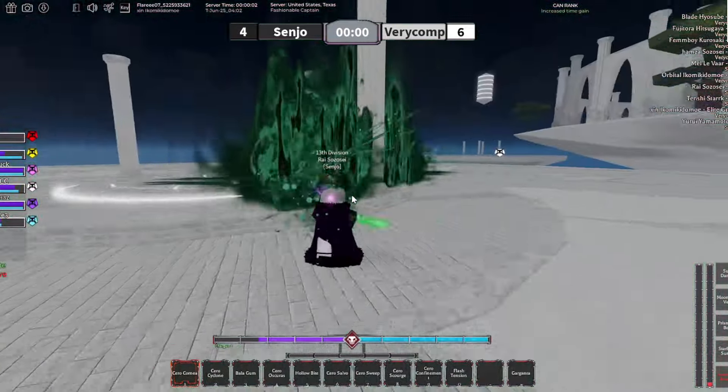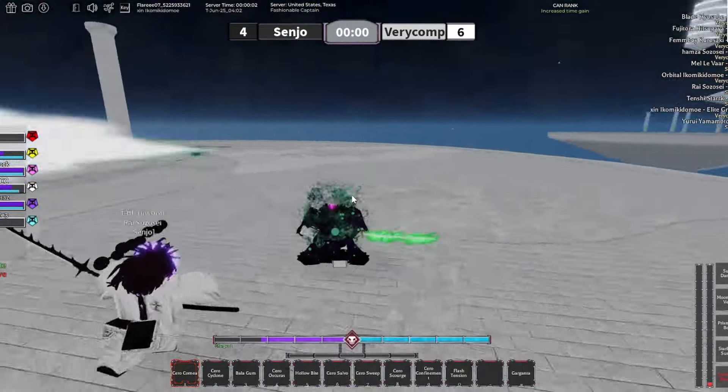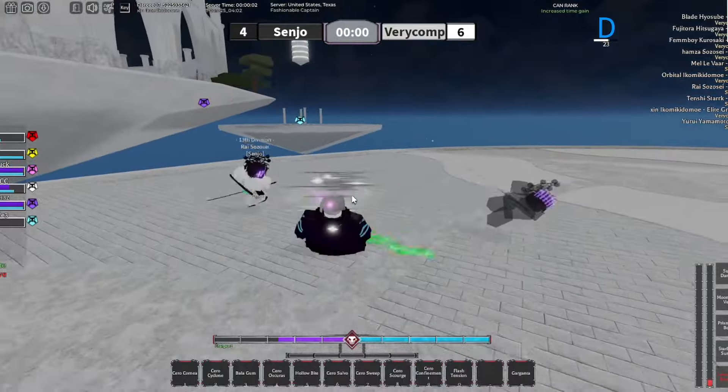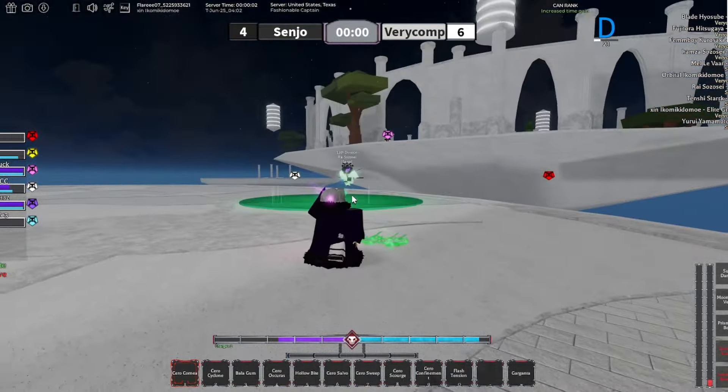The backwards crit (blue) gives you a 10% buff against the person with the debuffs, and they get a 10% debuff against you — so you're getting a 20% differential overall. On top of that, you get guard-break M1s, though not all the time — only when you land one of the crits.